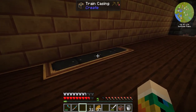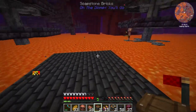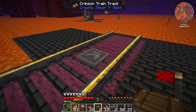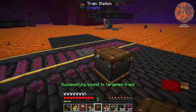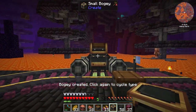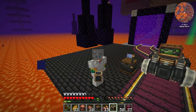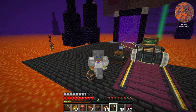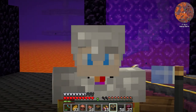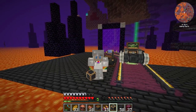Let's head over to the nether and get our system set up. I've made this very basic setup, hopefully facing the correct way, so that the train can come in and fill up from a tank here — we'll deal with the return journey later. We need a train station about here to pick up the lava, then we can start creating the train by adding a train casing. I have a very specific design in mind: I want to turn it into a lava monster, so we'll have a lava monster delivering lava to our base, which is going to be super cool.